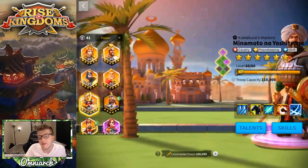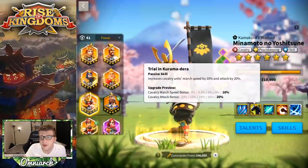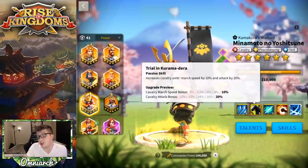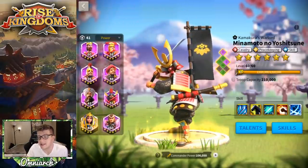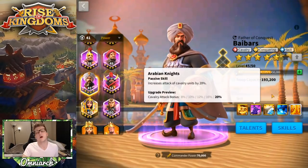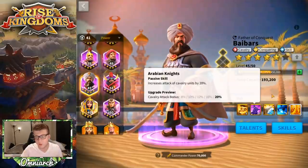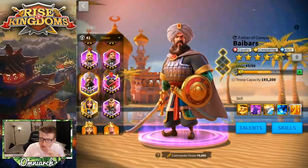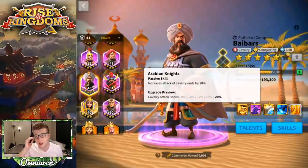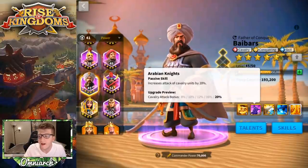It's also worth noting that Minamoto gives you a 20% cavalry attack as well. Minamoto also gives some march speed, but theoretically you're going to have the same attack stats as a Minamoto, just without that march speed. That is very interesting — of course it also depends on who you pair with and what your tech is, but in terms of the stats they bring to the table, they're basically the same.